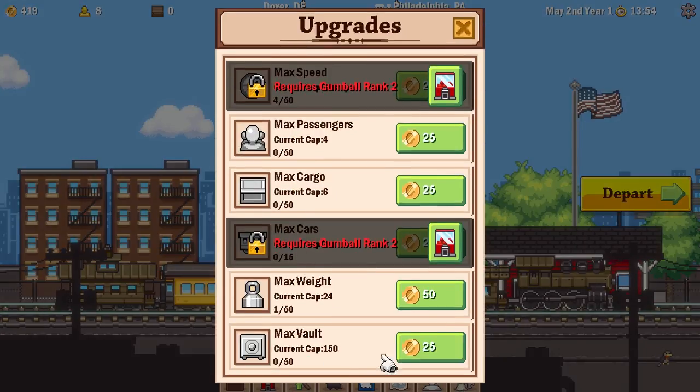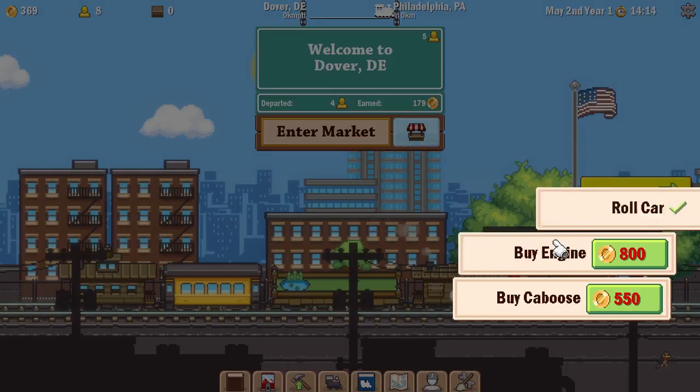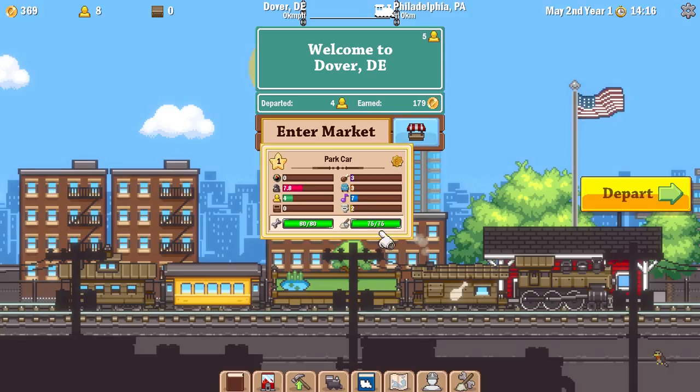But how about we take a look at upgrades? Max cargo, current cap 6. Yeah! Let's increase that. And maybe increase our vaults. That sounds good. And then we'll have to save up the rest to get the engine and caboose.